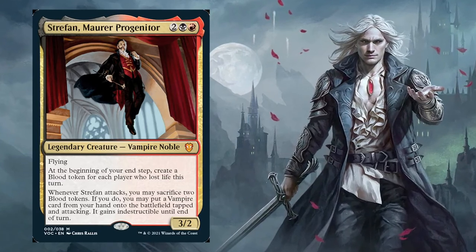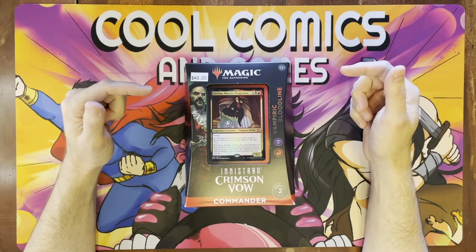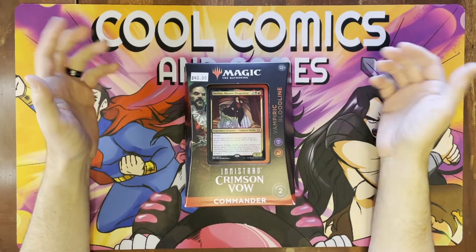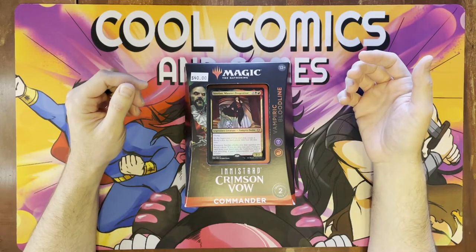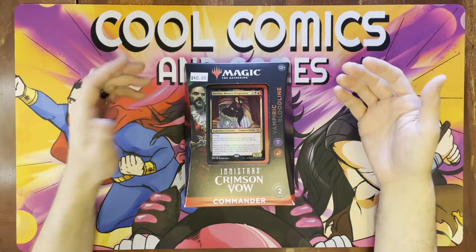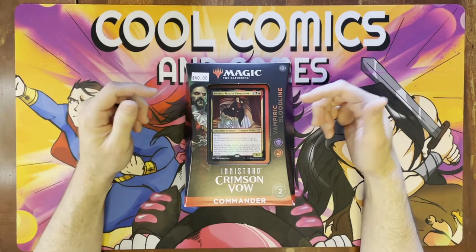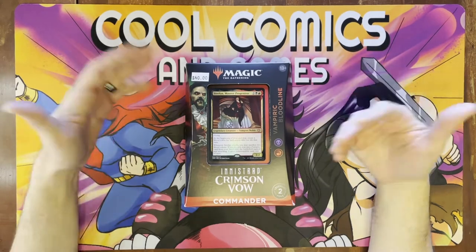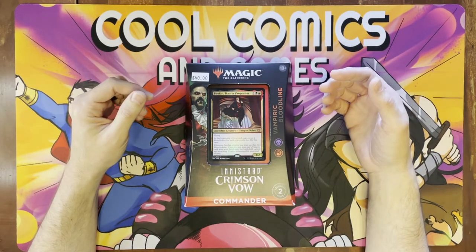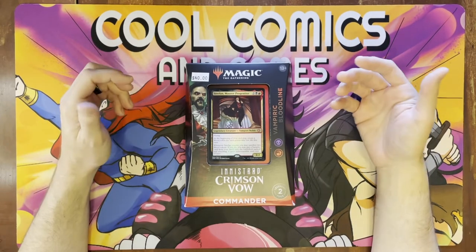As everybody knows, vampires are a big thing in Magic the Gathering. The previous commander that was super popular with vampires was Edgar. He's kind of still probably one of the best you can use for vampires in general. However, I'm curious to see what Stefan brings to the table because frankly, everybody's getting bored of seeing Edgar at this point. We'll unbox this, go through the cards a little bit, see if there's anything super cool in there that might add a bit of spice to maybe using a different commander or maybe to vampires in general.